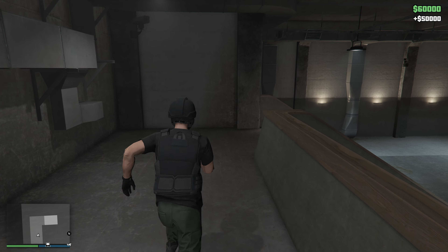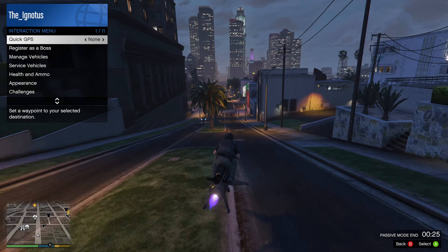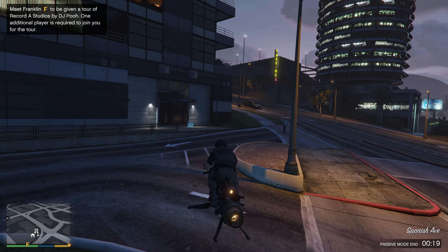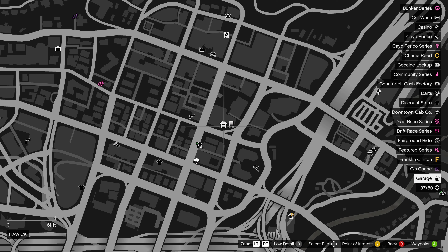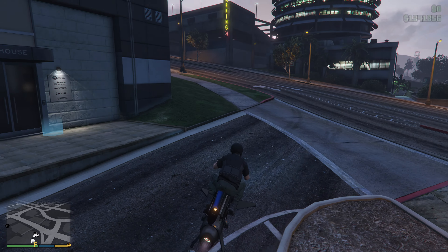Now let's head over to the agency. Our agency is pretty close by. Passive mode deactivated itself — not sure why, but whatever. For the agency, ideally you want to have completed all the contracts necessary to earn the maximum $20,000 every 48 in-game minutes. I personally haven't completed that yet but I'm about halfway there. Once you finish your first main tasks, you may want to concentrate on finishing those contracts. Of course you can also do the agency heist, and always check the safe.